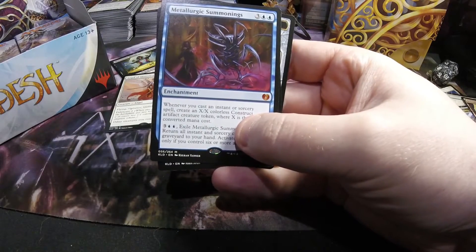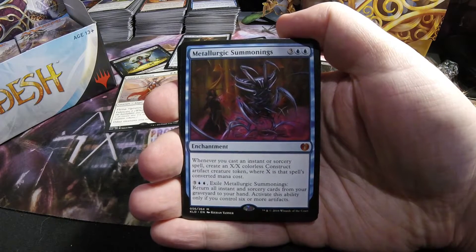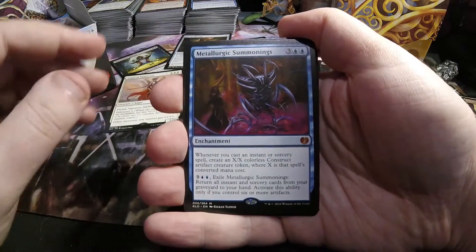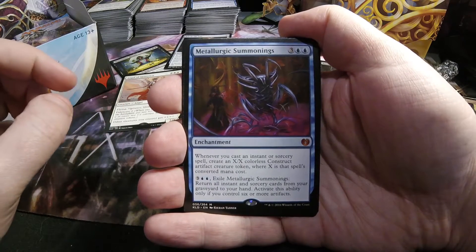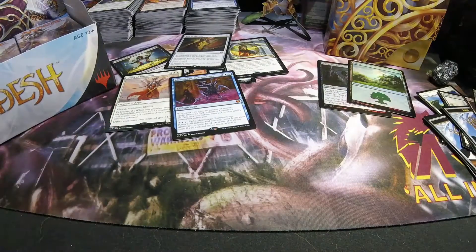And we have another mythic right away — it's Metalurgic Summonings. This one is a three and two blue enchantment that pumps out construct artifact creature tokens whenever you cast a spell, with X/X power and toughness based on the spell's mana cost. You can also pay three and two blue to exile it and return all instant and sorcery cards from your graveyard to your hand, but only if you have six or more artifacts.